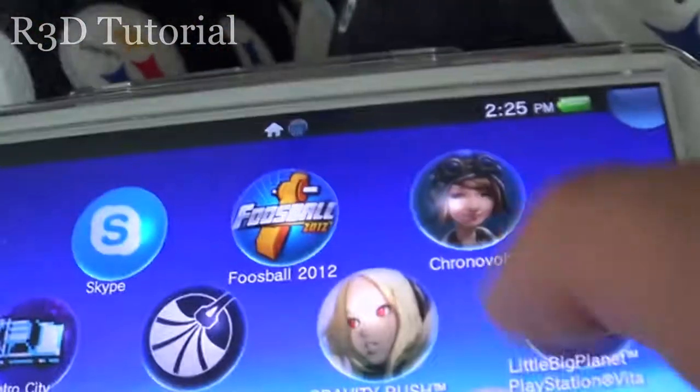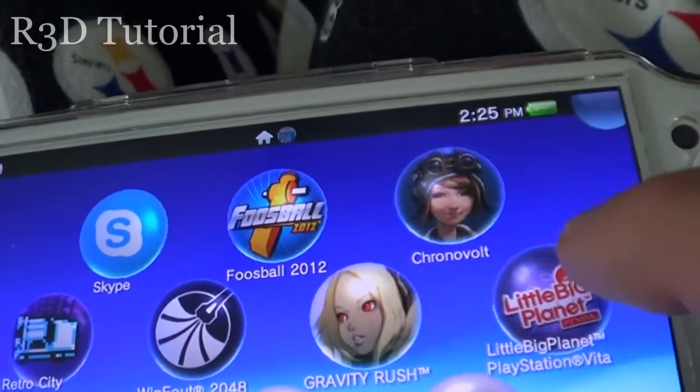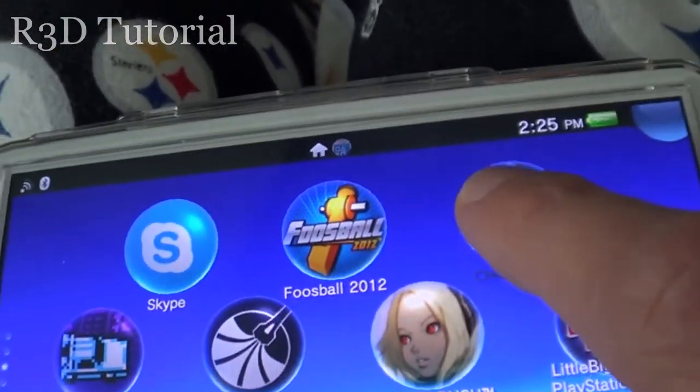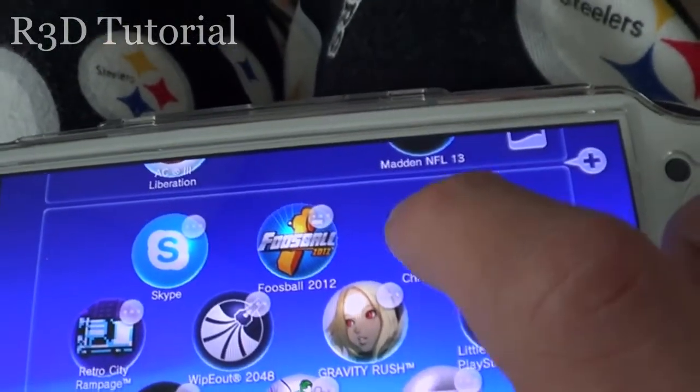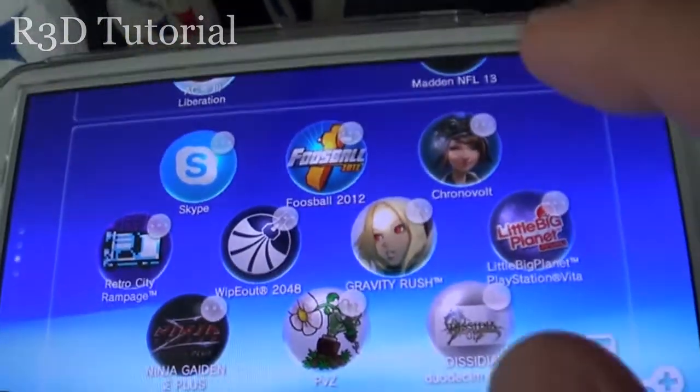So we're going to delete Chrono Vault, since I really did not like that game. What you've got to do is hold down on an app, and this little edit mode pops up.